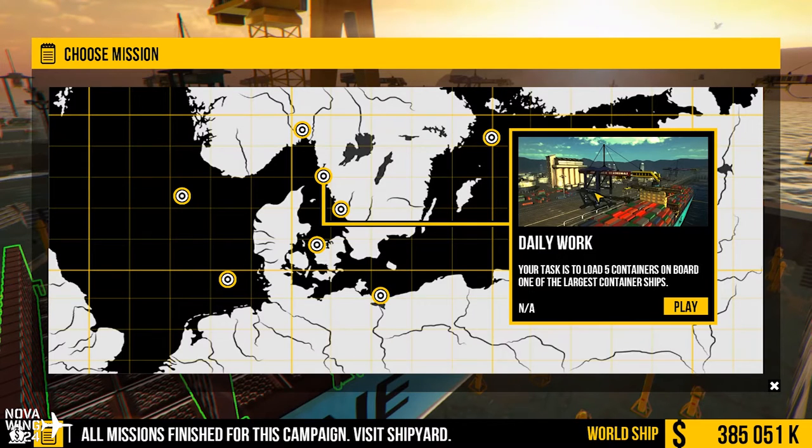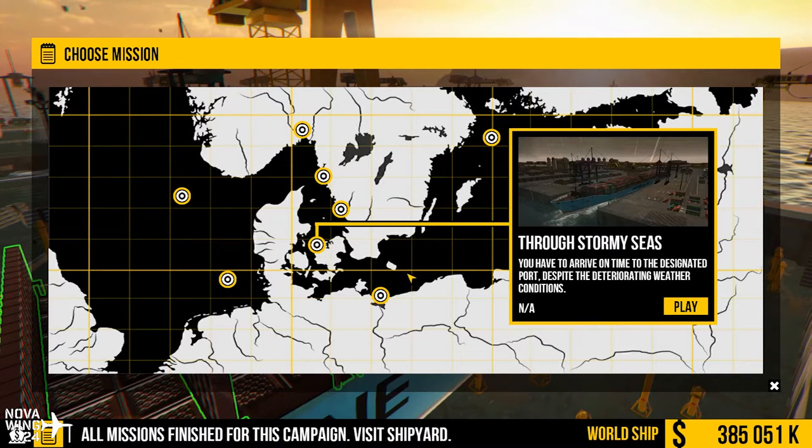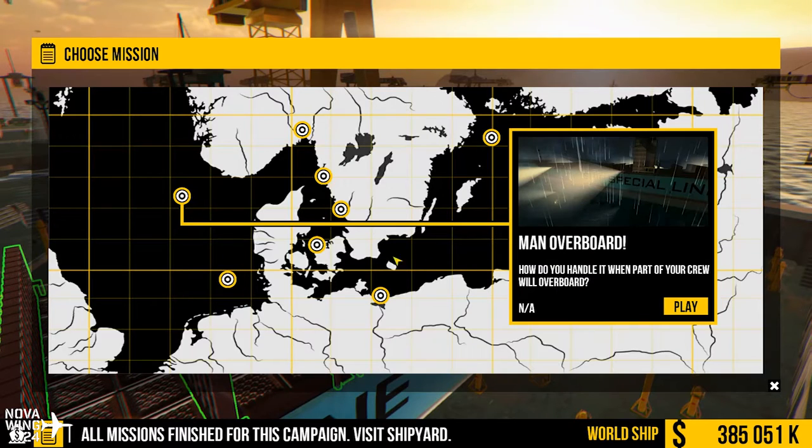Missions include things like loading or offloading cargo and sailing between different ports. There's also a fourth ship — the tugboat — which you'll randomly get to use throughout missions for each of the three ships. The container ship missions include both being the ship and crew management missions, but this is all very much on rails — really on rails.